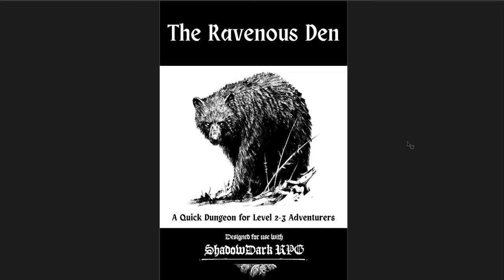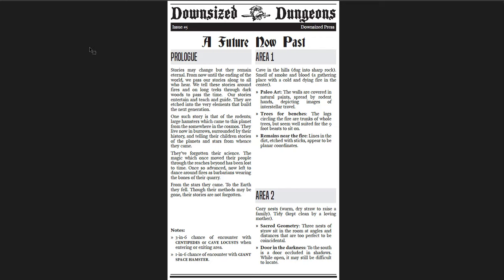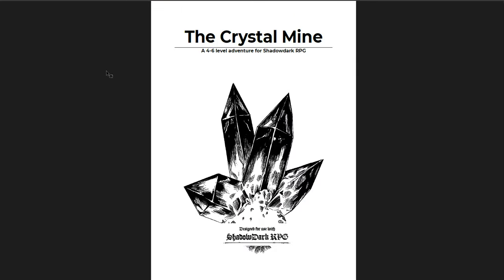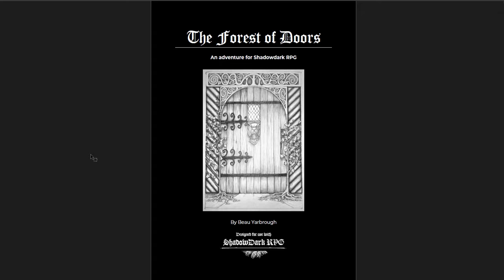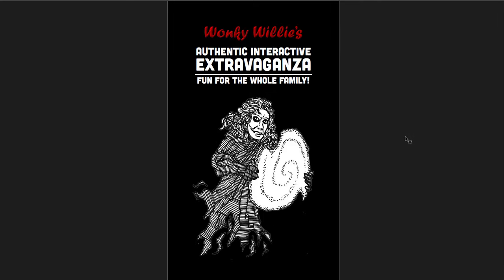These are some really cool ones. I'm going to be starting off with the Ravenous Den, which is a very short dungeon — only four pages — but it's a really flavorful one, it's really gruesome. Then I'm going to be looking at Downsized Dungeons Issue 5, the Crystal Mine, Frostmire and the Baron of Languish, the Forest of Doors, and finally Wonky Willy's Authentic Interactive Extravaganza Fun for the Whole Family, which is hilarious and just bizarre.